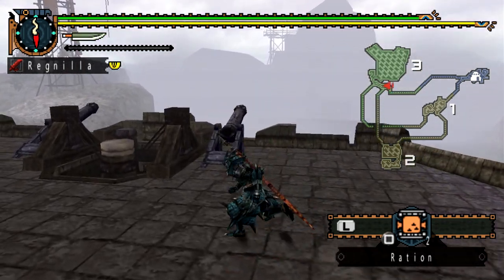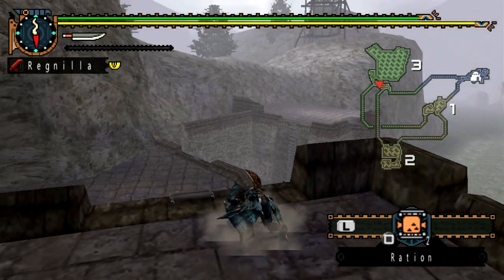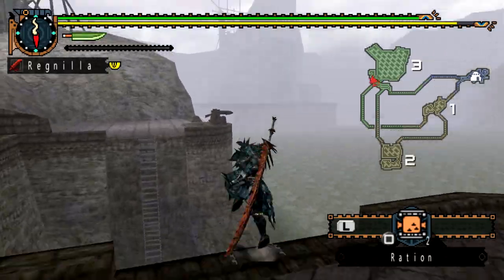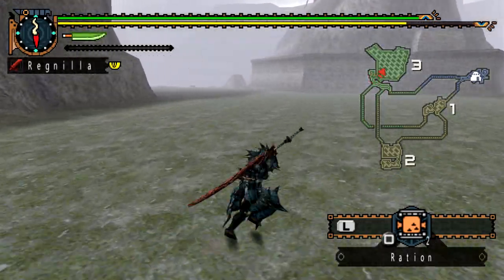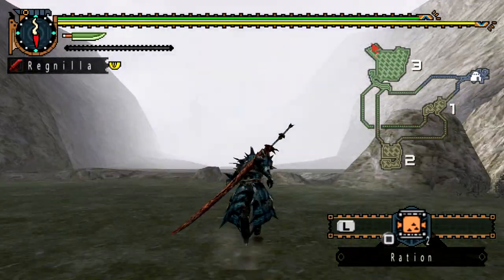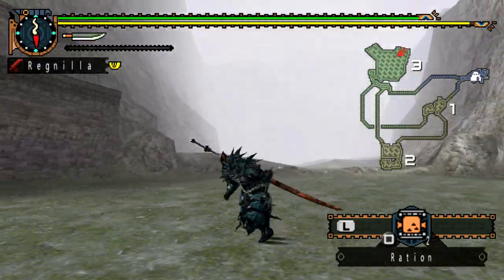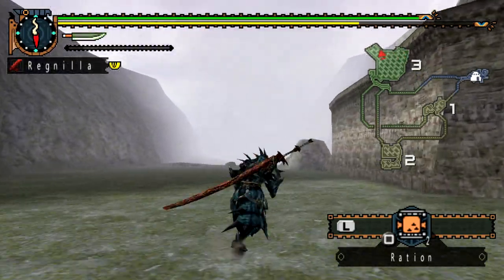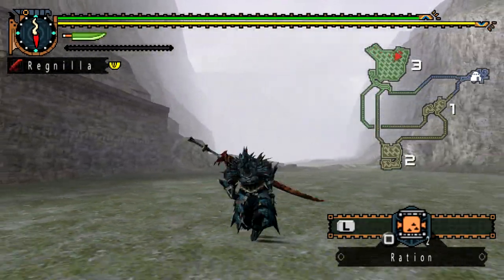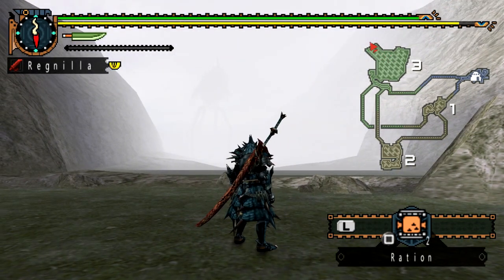Fun fact: the Lao skull, as well as the skulls that the Daimyo Hermitaur and Shogun Ceanataur live in, are all bigger than normal skulls — so it's an even bigger Lao Shan Lung skull than what it normally is. As you can see, it takes forever for the Shen Gaoren to get out onto the field, so this footage is sped up as much as Sony Vegas would allow me.